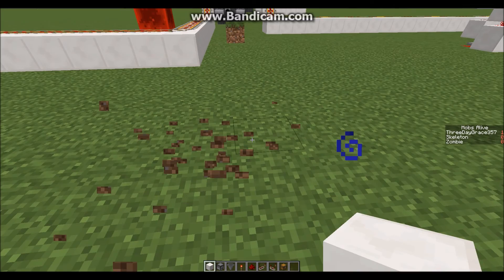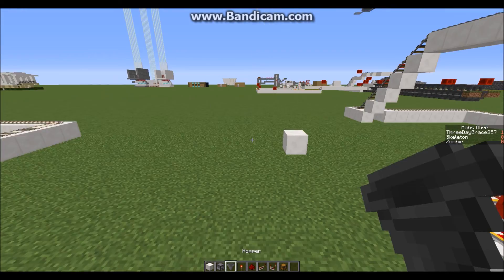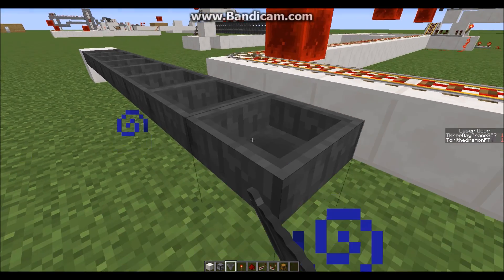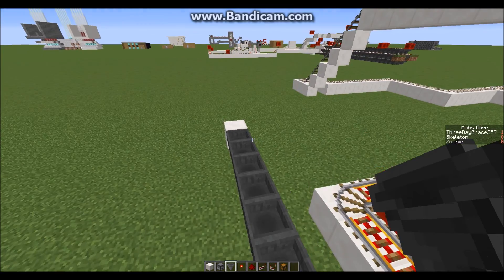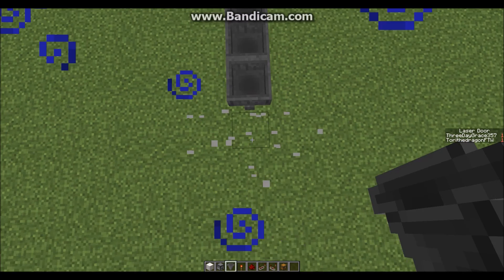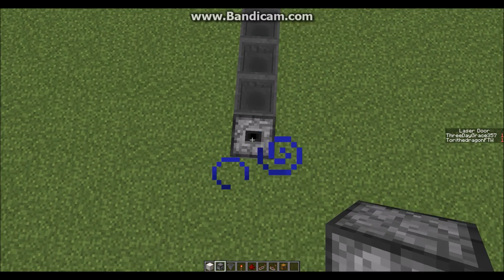Place another block in line with the block that you already placed, destroy that one, then place the hoppers going in there. We'll place a block where you want the chests or the items to be dispensed upwards.